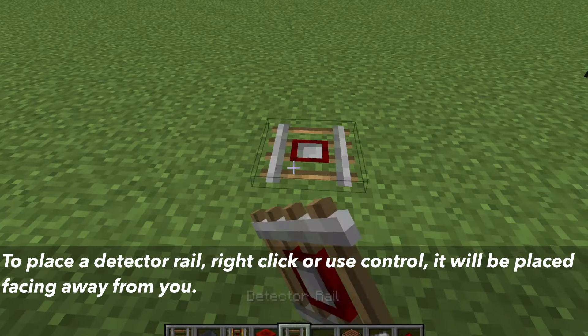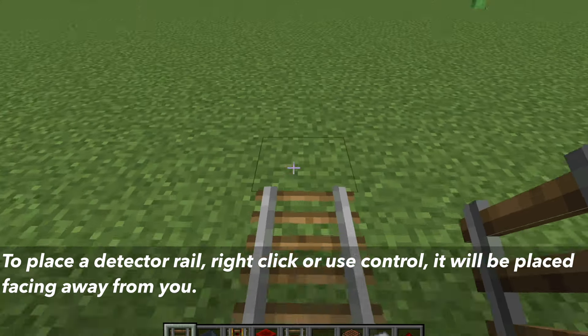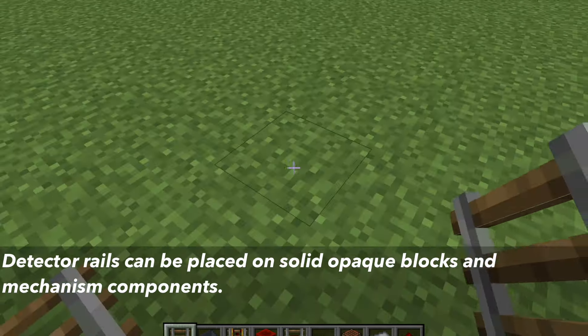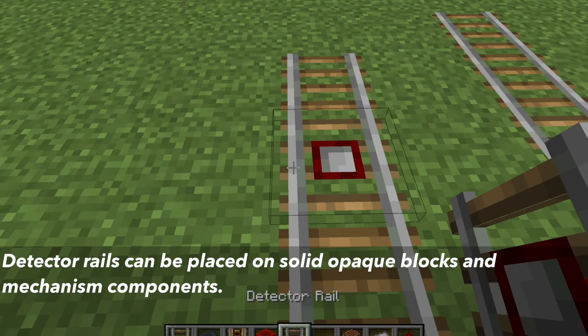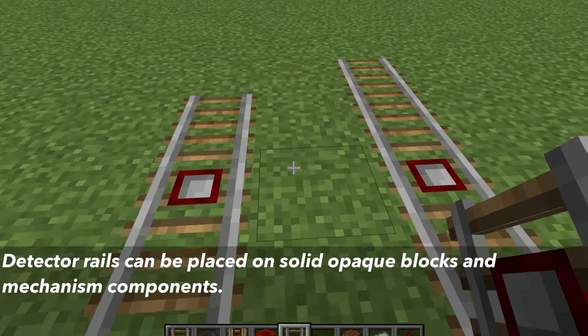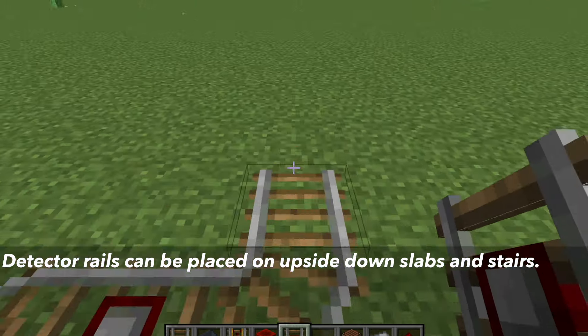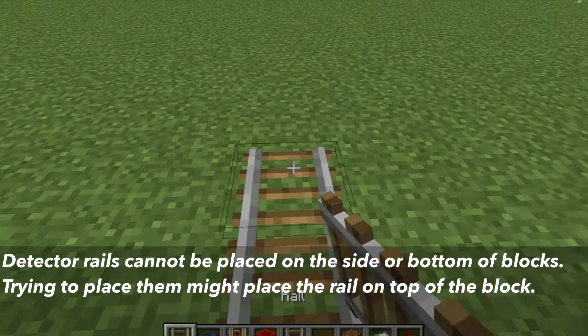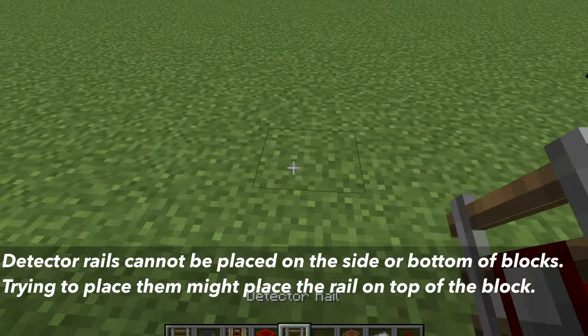To place a detector rail, right click or hit the use button and it will place the detector rail away from you. You can place the rail on solid opaque blocks including mechanism components, for example things like redstone lamps and pistons. Detector rails can also be placed on upside down slabs and upside down stairs. It cannot be placed on the side or bottom of blocks, and trying to do so might put the rail on top of the block.